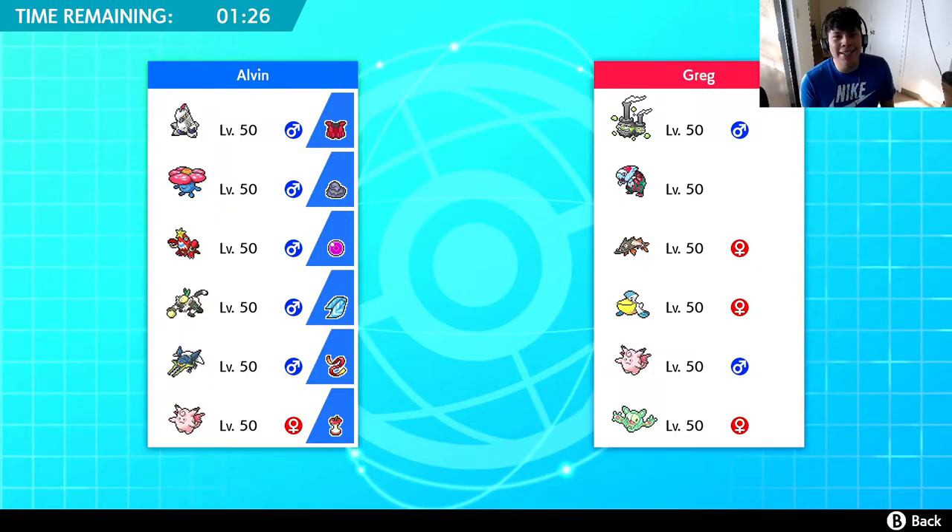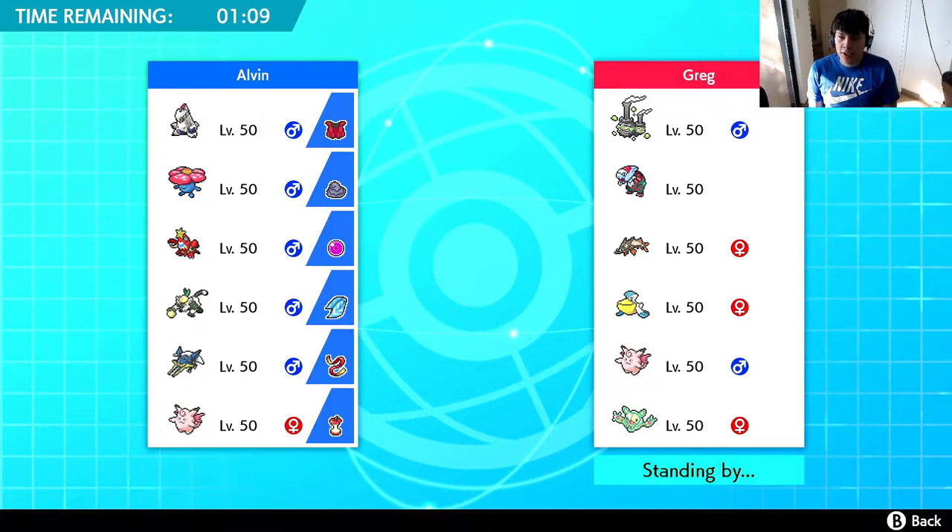What is going on people, it is your boy Daddy Mac and welcome back to a brand new Pokemon Sword and Shield Wi-Fi battle. I'm very excited for the team and excited to face my opponent Greg, who is bringing a pretty interesting team - almost a rain team, not really, given that he has three water type Pokemon and two or three bulky Pokemon. So this is gonna be really interesting.